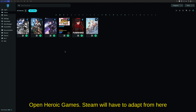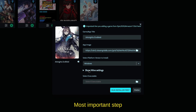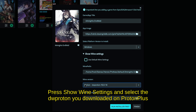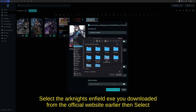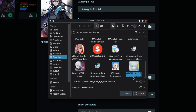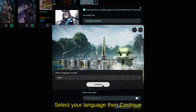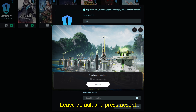Now with GE-Proton installed, open Heroic and press Add Game. Type the name of the game — Endfield — which should be familiar from other tutorials. Press Show Wine Settings — this is very important. Under Wine version, swap to the latest GE-Proton, in my case version 14. Press Run Installer and navigate to wherever your Arknights Endfield EXE was downloaded. Select it, and the installer should pop up. Install in English to the C drive Program Files, press continue, then close.